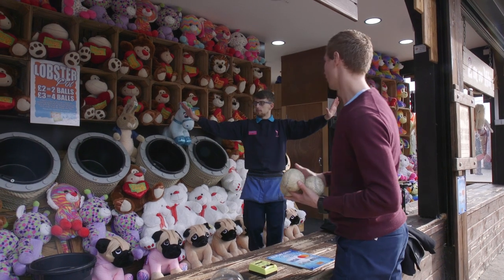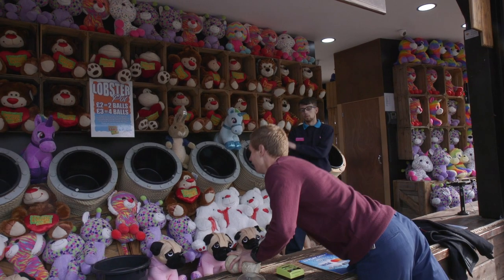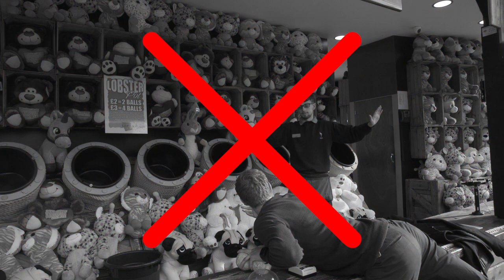On this game, we do not allow crossfires. This means that we only allow the guest to throw into the pot that is in front of them. They cannot throw diagonally. We also don't allow guests who lean over the counter to throw the balls. They must stay behind the rope.